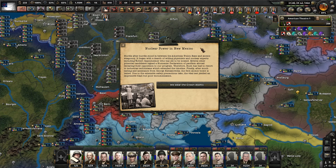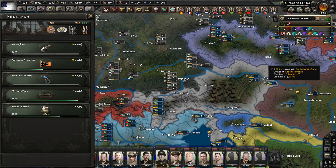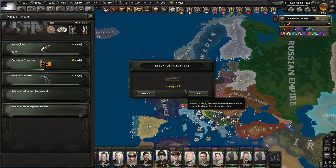Nuclear power in New Mexico. Hurdle after hurdle stood between the American Union State and atomic weaponry. It began with a dearth of willing physicists and nuclear experts, including Robert Oppenheimer who has yet to be located. Several other potential candidates signed a humanist declaration of pacifism, declaring their opposition to the program. Therefore Bush resorted to industrial technicians, which extended the timeline. Finally, after much testing and assistance from George Kistiakowsky, the first atomic bomb is tested. The vital test yielded an impressive blast but poor documentation. We wear the crown atomic!